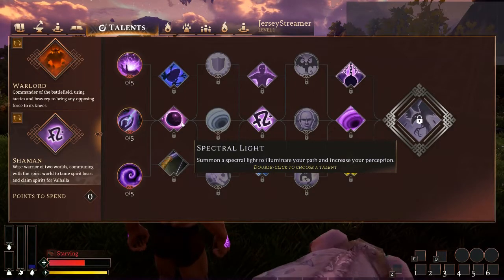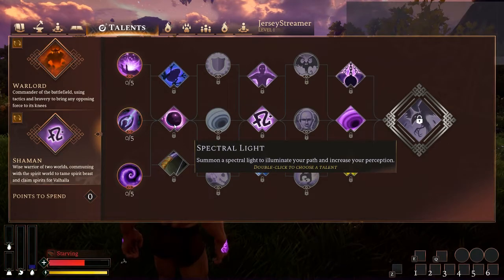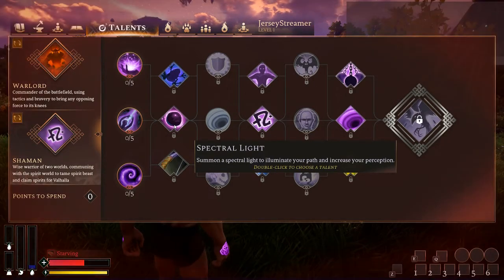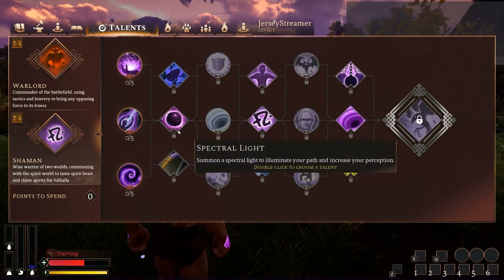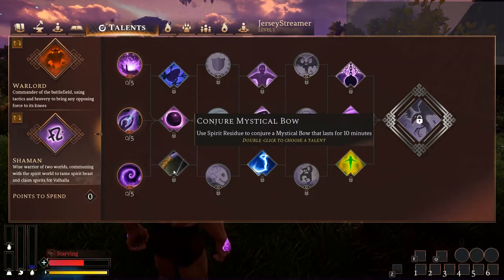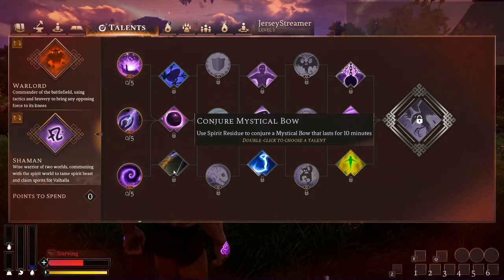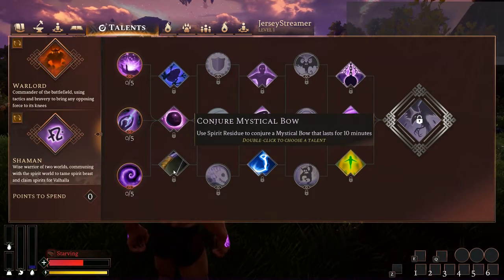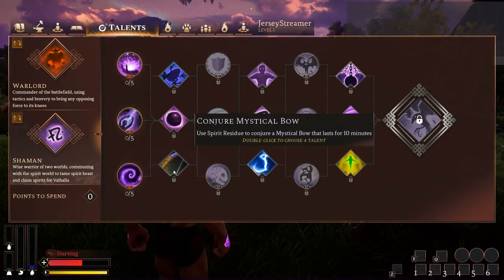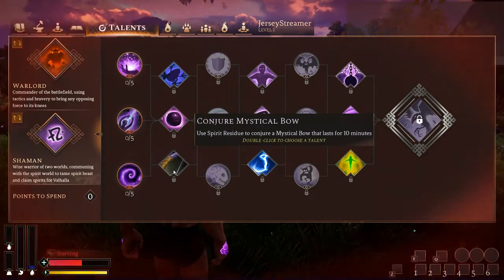Spectral Light — summon the light to illuminate your path and increase your perception. Good if you don't like carrying around a torch, and also good for PvP because of the perception and seeing through stealth. My issue with Spectral Light and the next talent is that they compete with the Mystical Bow. The mystical bow you summon makes taming a lot easier — with spirit arrows equipped it does essentially zero damage. But the Mystical Bow is just overall a useful ability. At higher levels with better ammo it does respectable damage — certainly not as good as a fully tiered regular bow, but in a pinch you can certainly use it and be effective.